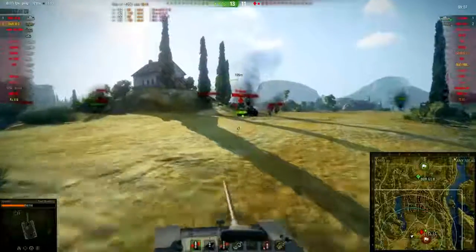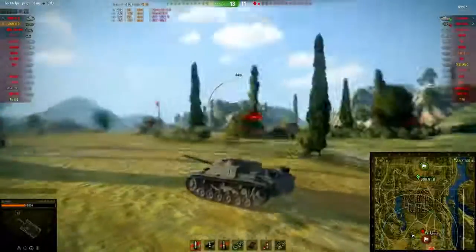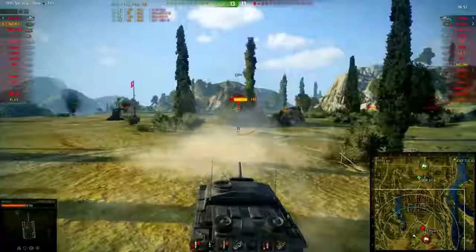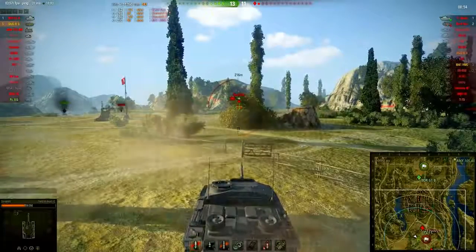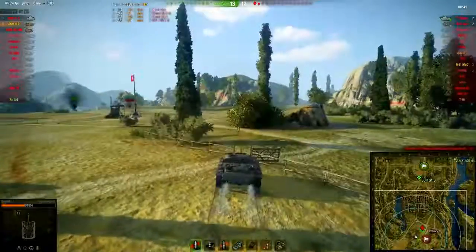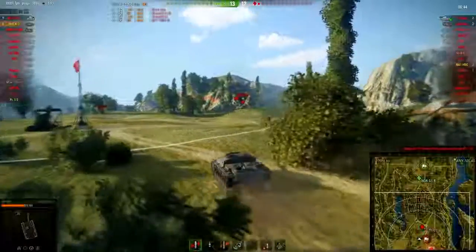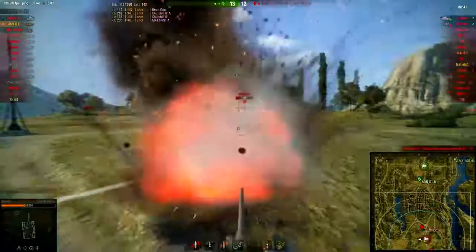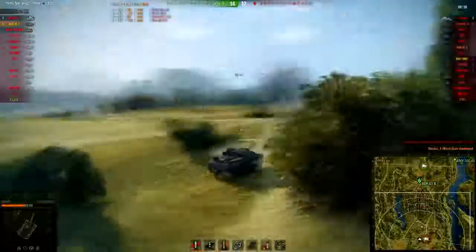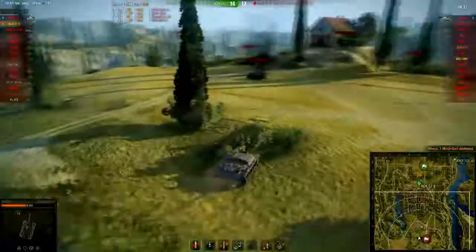There is the enemy heavy tank. We try to take a shot at his rear as he was rolling down. Right now the priority is to take out the Birch Gun — the shot either bounced or missed, I'm not quite sure. He's definitely aiming at us, and he barely misses — that means he is toast. Alright, so now we have our T1 Heavy left to deal with.